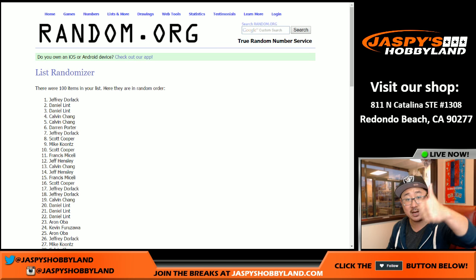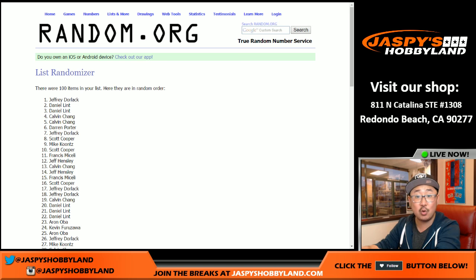This is Joe for Jaspi's Hobby Night dot com. The next one box break is in the store — 20 bucks gets you four random numbers and a chance to add some Mint to your collection. Thanks a lot, everyone. We'll see you next time.